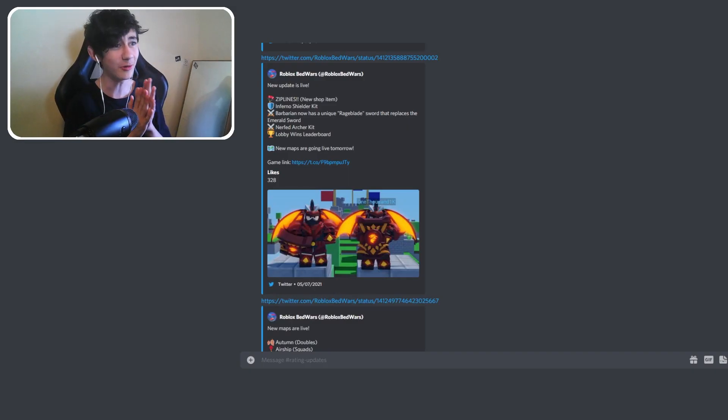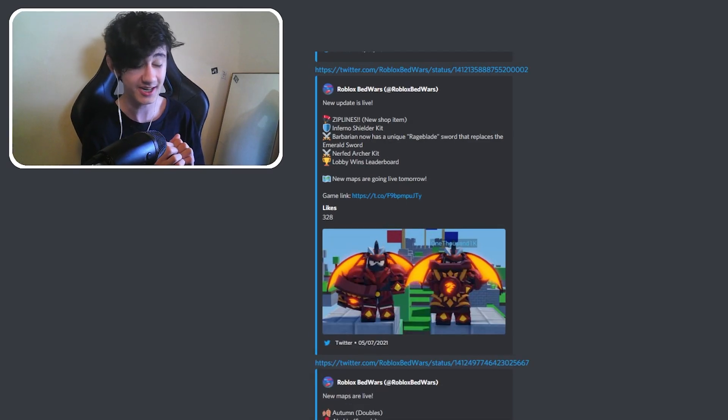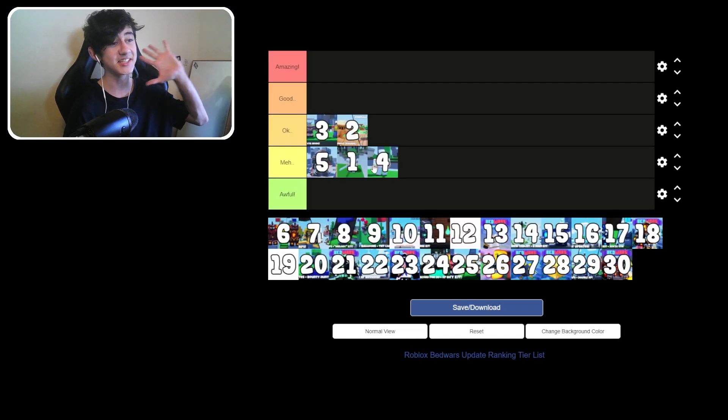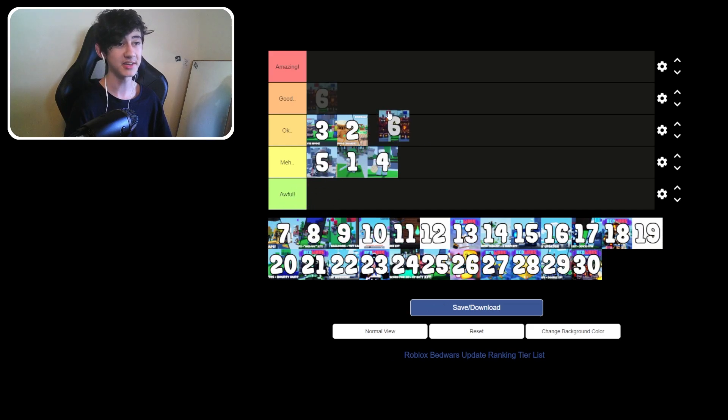Update 6 brought new zip lines, the Inferno Shield kit, and the Barbarian now has a unique rage blade — probably when you saw the massive influx of new videos about how good it is. They also nerfed the Archer kit. The rage blade is genuinely insane. They added more maps the next day, which I'm including in the same update. This one goes into okay tier, at the very bottom of okay.